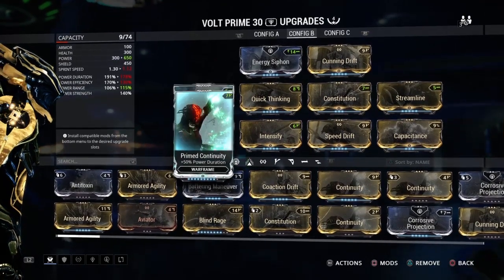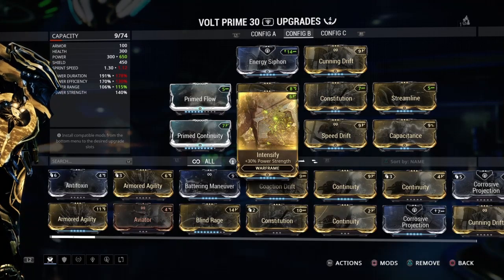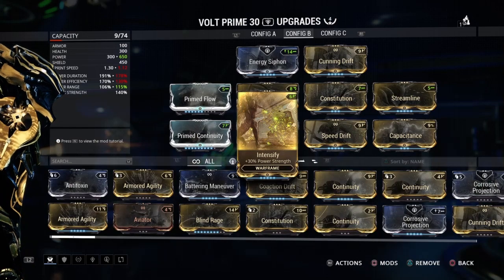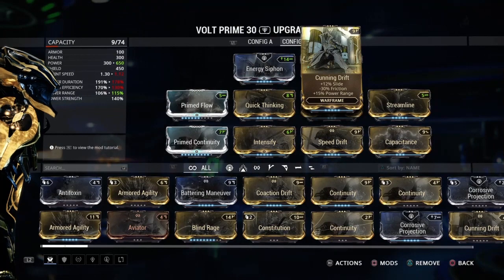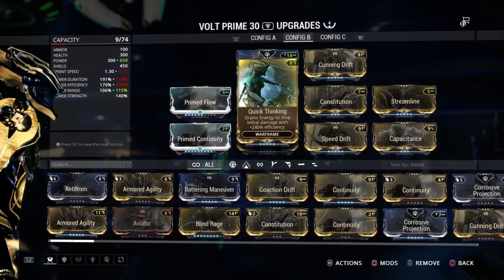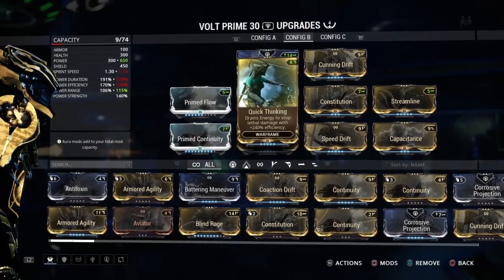Find what works for you, use a little bit of survivability too. I've got Prime Flow and Quick Thinking in there. Redirection is actually a really good choice on Volt, especially if you're going with overshields and a shield-based build. Prime Flow and Quick Thinking are also very good because he's got a great energy pool, and Quick Thinking will give you that energy pool to leverage as health in emergency situations.